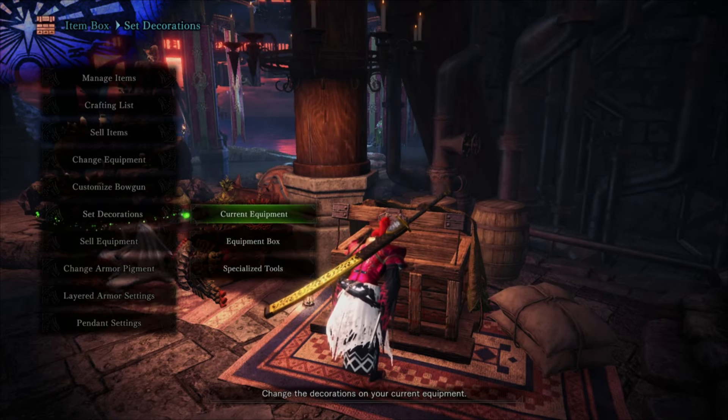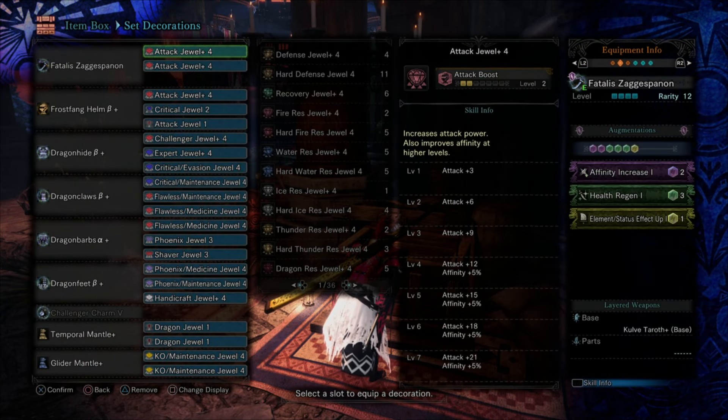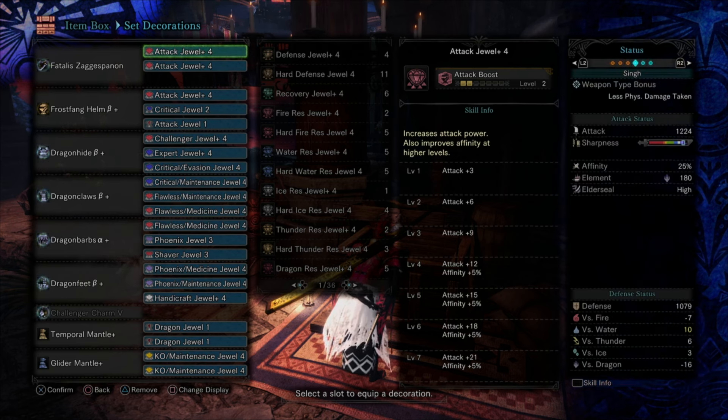This build is a little bit more specific when it comes to decorations. The weapon augmentation is Affinity, Health Regen, and Element Up — you're never really going to not use this combination for any build other than Maximum Might, because you need it to get as close to 95-100% affinity as possible. That's going to be your weapon augmentation setup for every other build with the Zagan Spannon.